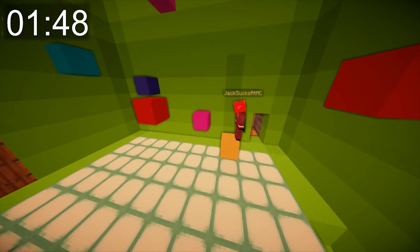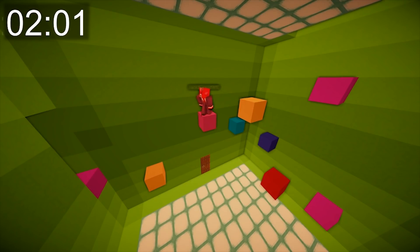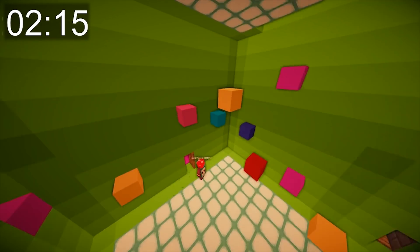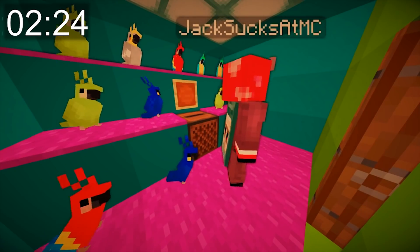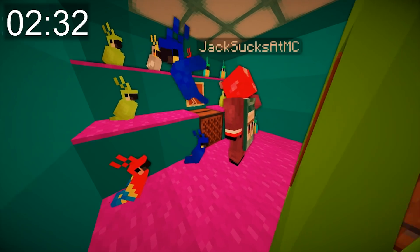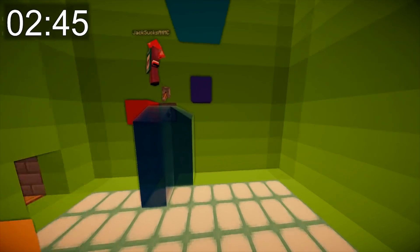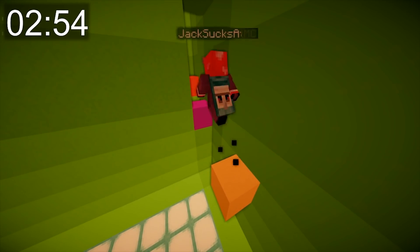Jack realises he's entered the parkour room: 'I thought it was just a tiny room at the start.' Scott reassures him he's doing very well. Jack notices a barrier block and figures out it's there to prevent him going a certain way. After bouncing around and struggling with the layout, Jack spots a ladder and explores it, eventually working out what he's meant to be doing: 'I think I know what I'm meant to be doing at this point.'